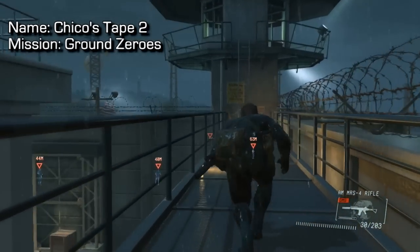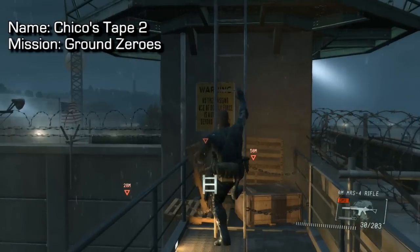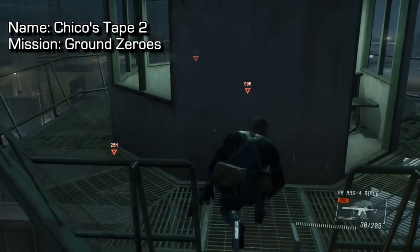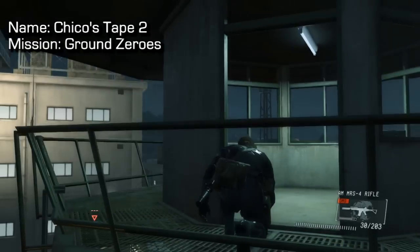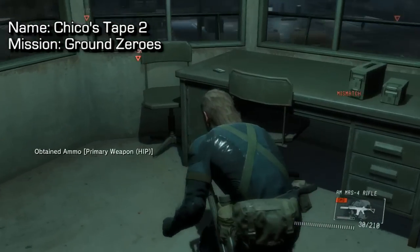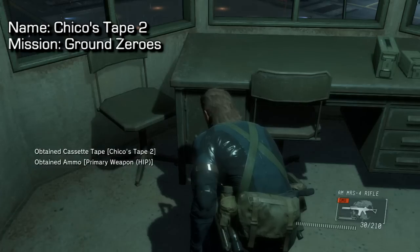For Chico's Tape No. 2 on the Ground Zeroes mission — as you can see on screen in the top left corner — we're making our way up to the guard tower. Once inside, just go in and pick up the tape. I wasn't sure if there was a camera here, but there is no camera, we're fine. Just walk in and you'll find the cassette on the desk. Make sure you reach a checkpoint before quitting out.